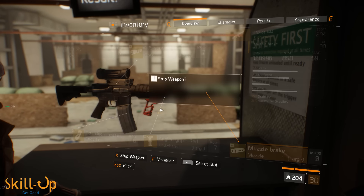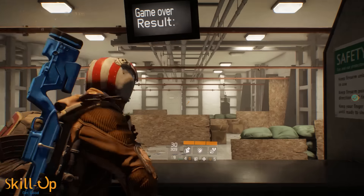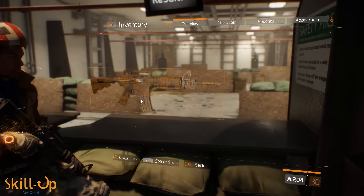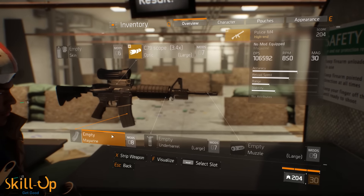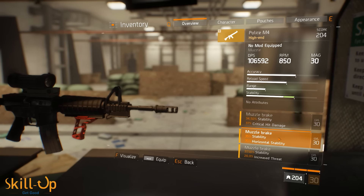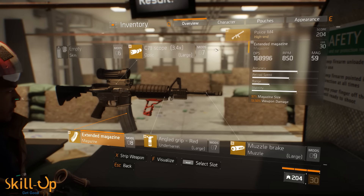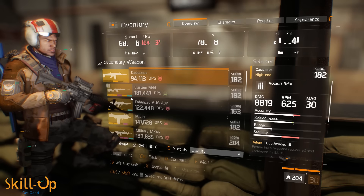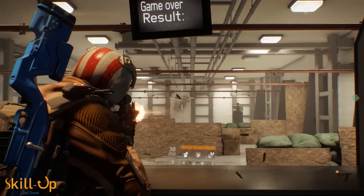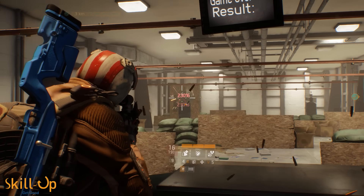If I strip this weapon out and show it with no mods, you can see the massive recoil - lots of spray all over the place, and it's really tough to get consistent headshots. To make this weapon work you actually need tons of accuracy, stability, and horizontal stability. Those are the secret stats that make an assault rifle work. Once I put on stability and horizontal stability - even without stacking accuracy - you can see it's much slower, much straighter, and much easier to control.